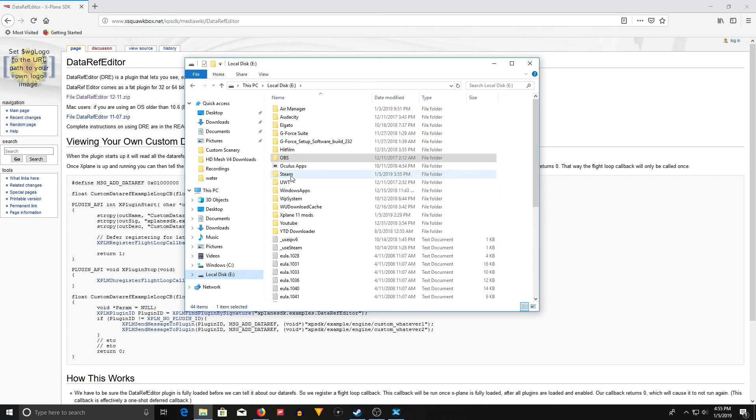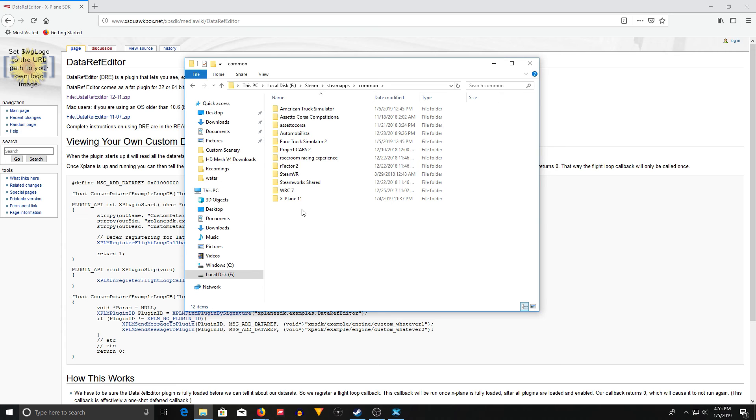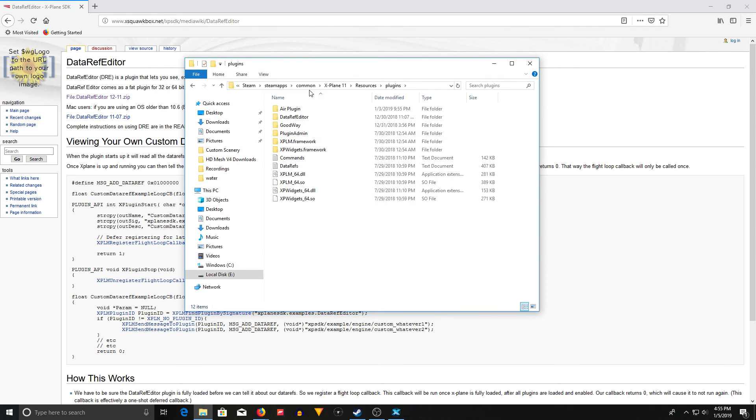Once you get that zip file, I'll show you where you put it. My Steam folder is under an E drive, yours is probably going to be under C, but you go to Steam, Steam apps common, then X-Plane 11, and then under Resources there is Plugins. So you go: whatever drive your Steam is on, Steam/steamapps/common/X-Plane 11/Resources/Plugins. The entire folder that you get from the zip file you just literally drop into this Plugins folder — which I did, and you can see Data Ref Editor right there.